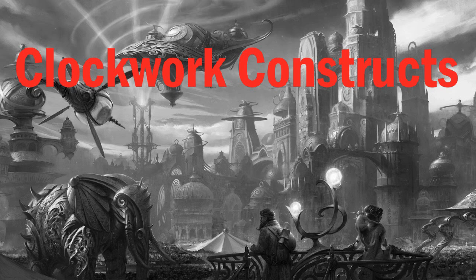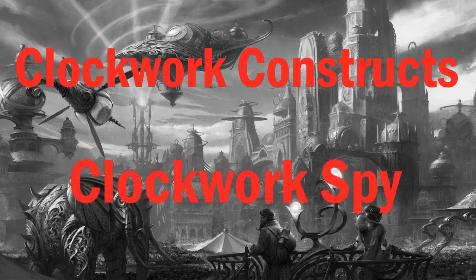Some exciting clockwork constructs to encounter include the clockwork spy — a Tiny construct with a fly speed of 15 feet and a +11 to stealth. Clockwork spies have Record Audio: as a swift action, they can record audio within a 20-foot radius for one hour per hit die, recorded onto a small gemstone worth at least 50 gold in the spy's body. They also have self-destruct: the clockwork spy explodes one round after it dies, destroying any recording inside. A DC 20 Disable Device check stops the explosion. Clockwork spies are also vulnerable to electricity.